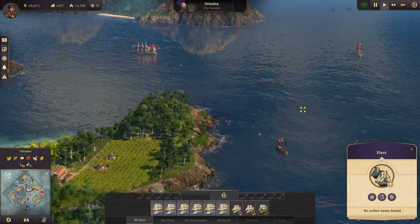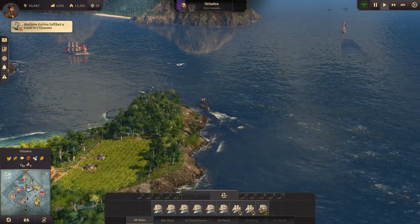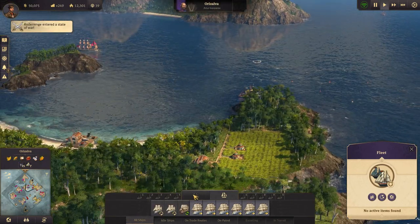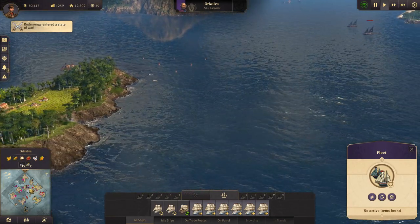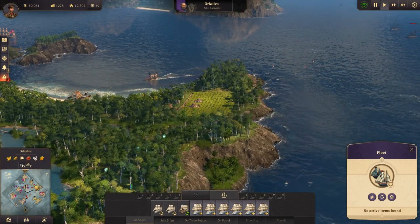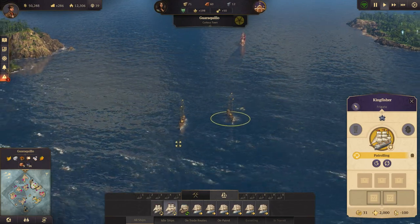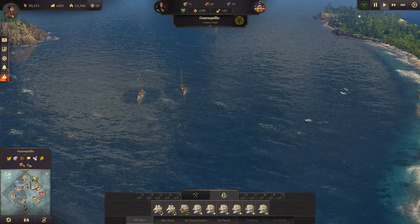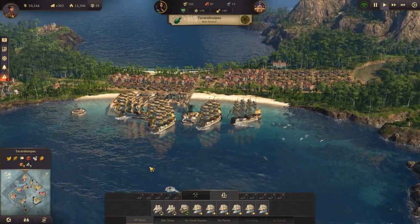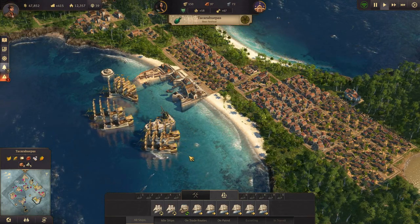We are going to go over here — let's try that again, shall we? Let's go over here and try to take out this island. I think we'll just destroy it and keep it for ourselves. We have a couple of frigates that are no longer patrolling for whatever reason, which is very annoying. Our ships are trying to get underway at least, though they are not particularly fast right now.